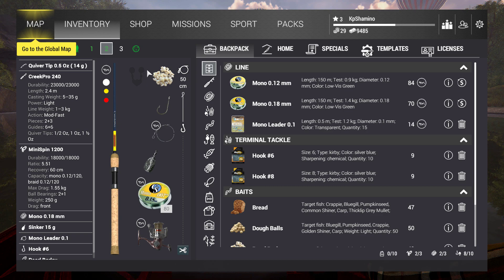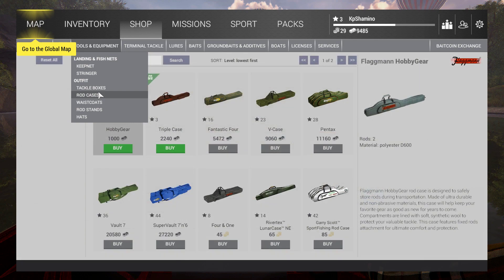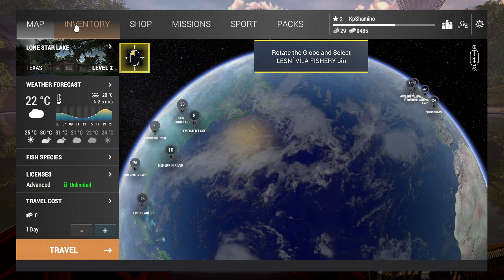One thing the mission doesn't tell you: buy a bell, otherwise it's going to be hard to keep fishing there. Also, the moment you can get the rod pot — that's the stand you put your rod on so you don't need to hold it — we come back, buy the stringer, buy the rod pot, and buy an extra feeder setup. Then we can fish with two feeders, which speeds up the process. Those feeders can also be used in North Carolina, so you just need two feeders until around level 21 or 22.